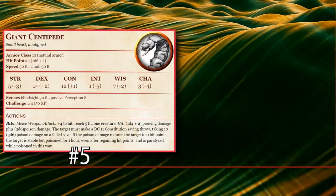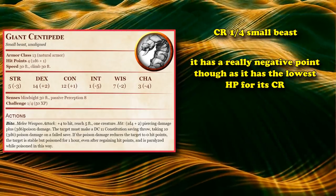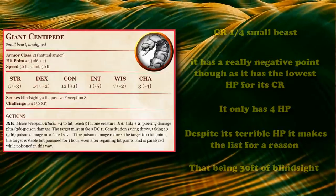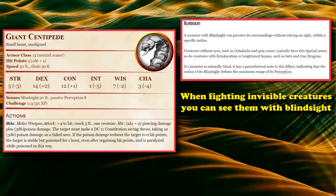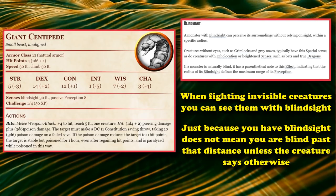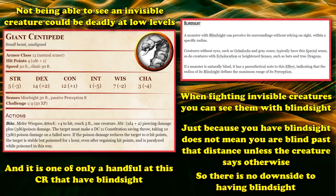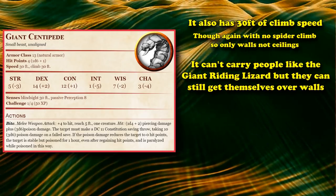And at number 5, we have the Giant Centipede. The Giant Centipede is a CR 1/4 creature like basically half the creatures on this list, and has this really negative side effect of having the least amount of health out of all the beasts at the CR rating, with only 4 on average. However, despite its really low health, it has one really good thing that allows it to make a utility best-of list, and that's its 30 feet of Blindsight. Blindsight basically allows you to see invisible creatures, so if you're fighting an invisible enemy at low levels or even higher levels, the Giant Centipede can allow you to see it as long as you're within 30 feet. Blindsight doesn't make you blind past its radius unless it specifically says so, which means it also just has normal sight past 30 feet. It's one of the few creatures you can turn into at the CR 1/4 rating that has Blindsight, as not being able to see an invisible creature could be kind of deadly at low levels. It also has 30 feet of climb speed, which is always useful — it's not strong enough to carry people like the Giant Riding Lizard, but it can at least climb over walls on its own.